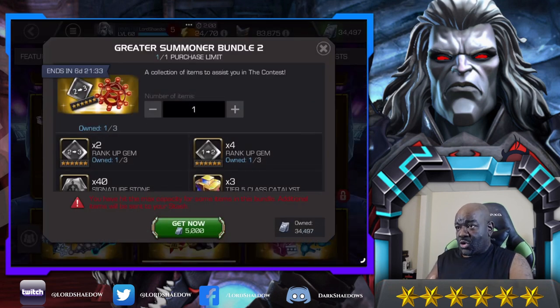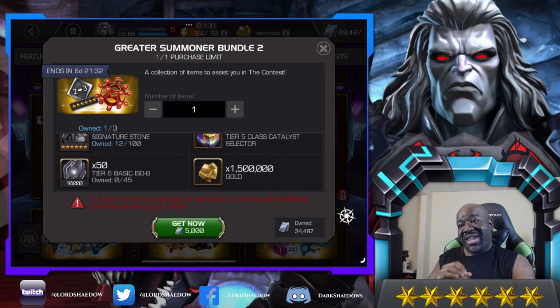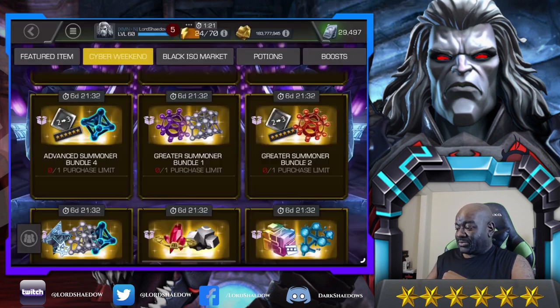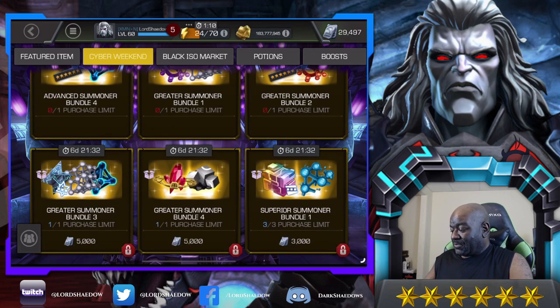This next one is also a one purchase limit, but look at it — four one-to-two rank-up gems. I love ranking champions up, they are the ones I love the most. You also have two two-to-three rank-up gems, so many rank-ups. You've got 40 sig stones and some more Tier 5 class catalyst selectors. We're getting that one — we are just cooking. I've got three of those as well, going mutant, cosmic, mystic across the selectors.